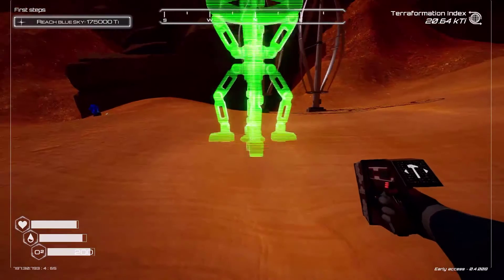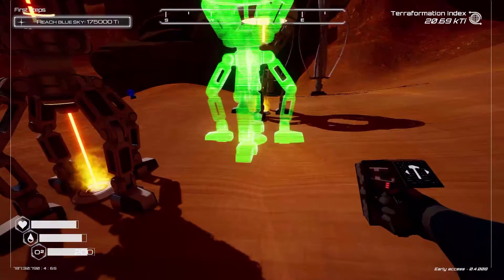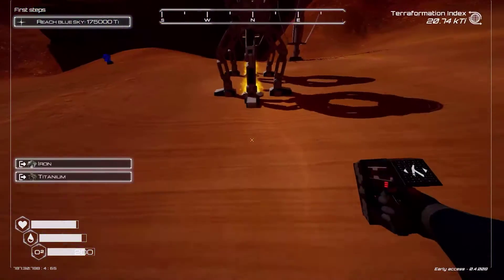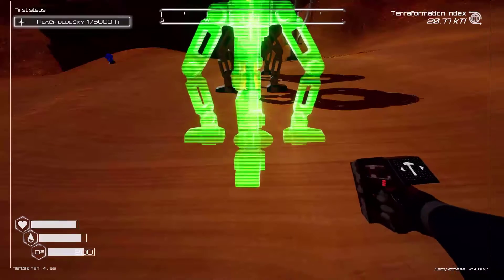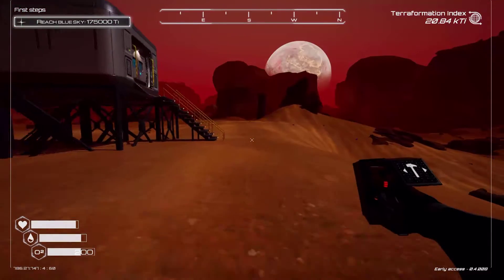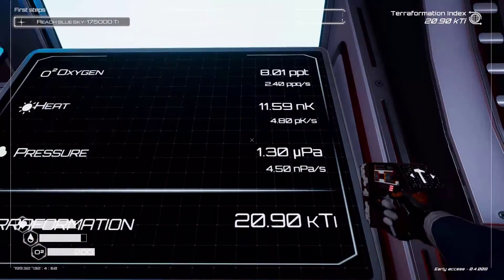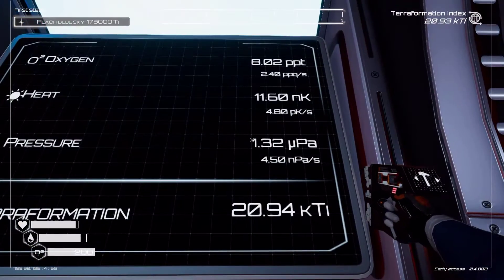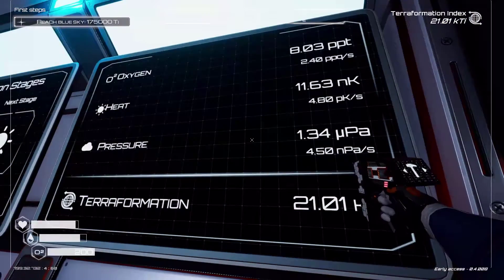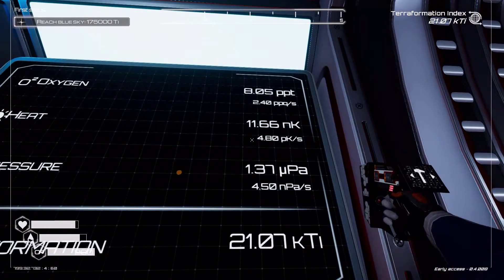Let's put them down — oh, they're a tad bigger. One, two. Let's take this one down and make one more. Great. Let's go back and check. Our heat's 4.80 — I was looking at heat, never mind. Pressure is 4.50. And the heat actually went up by 0.30. That's interesting.